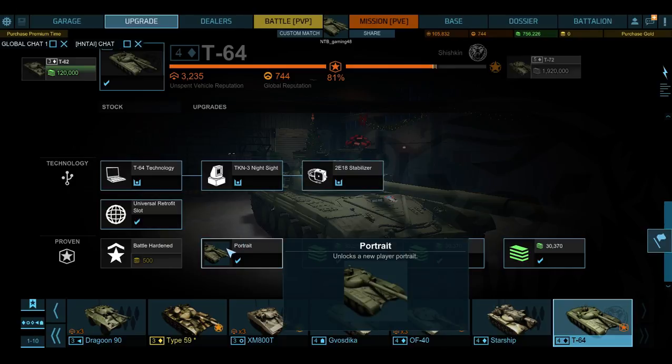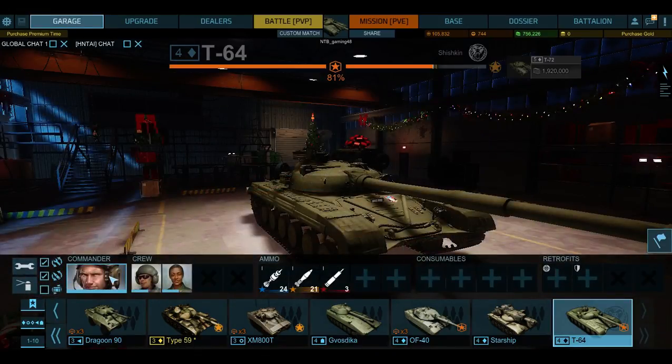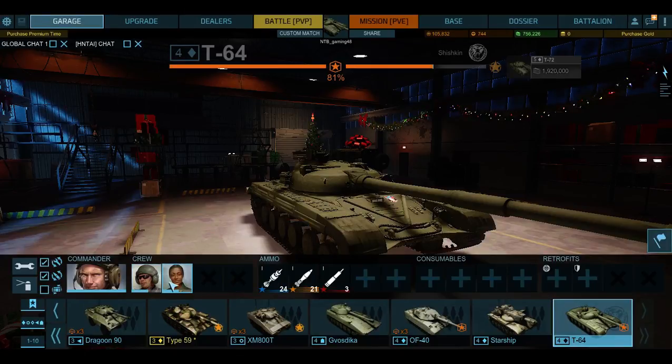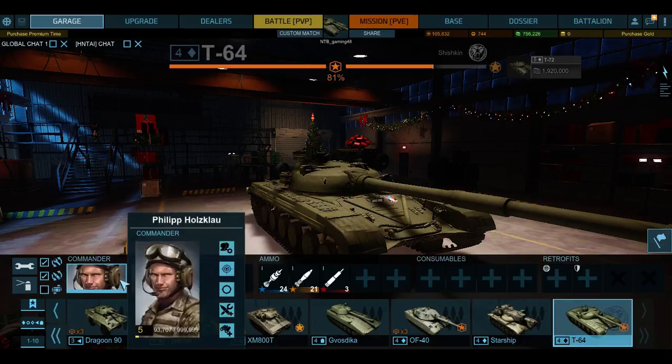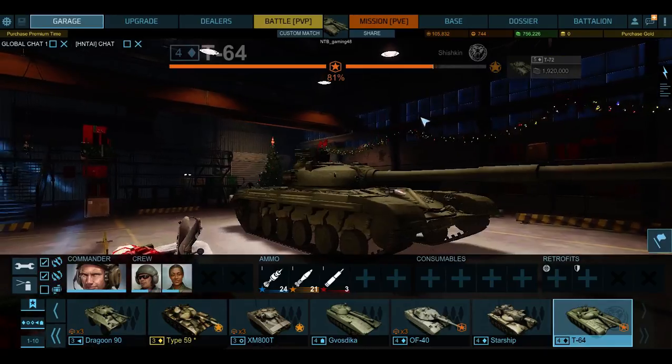What I like about this upgrade is it also gives you a new picture — which is the one I'm using right now. You still have to use research, and it gives you some free credits here. So the crew is Commander Phillip, and I've got two more crew members here who are almost done with their perks — second skill, I guess. This one's pretty much got all of them.